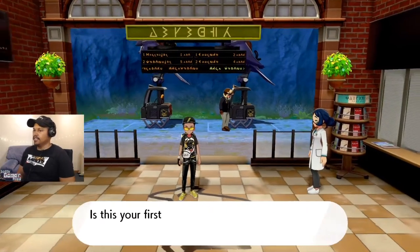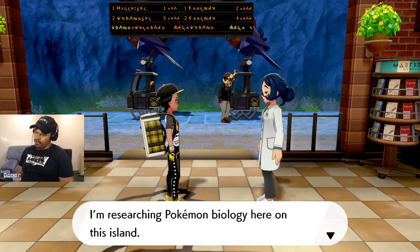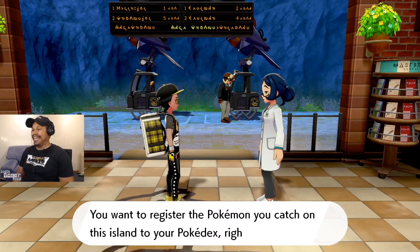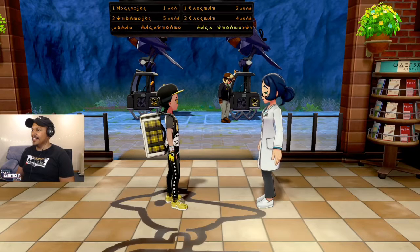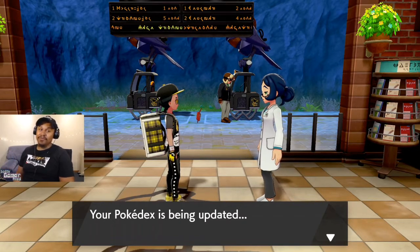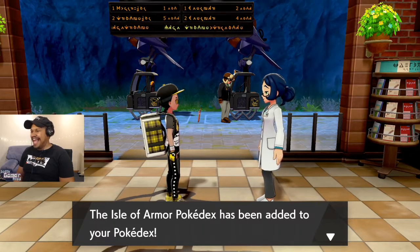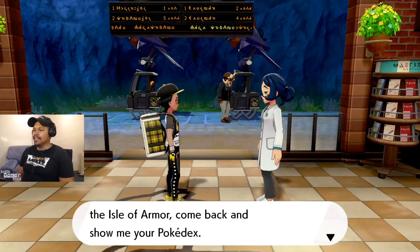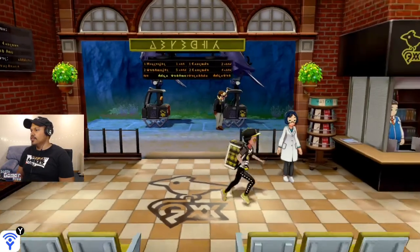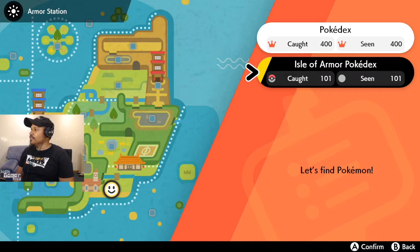Excuse me — 'This is your first visit to the Isle of Armor? I'm researching Pokémon biology here on this island. If you want to register the Pokémon you catch on this island to your Pokédex, I'll update your Pokédex so you can keep track.' That's great — that's from the post-game update. 'The Isle of Armor Pokédex has been added to your Pokédex.' This is the person we'll be reporting to for Pokédex completion.